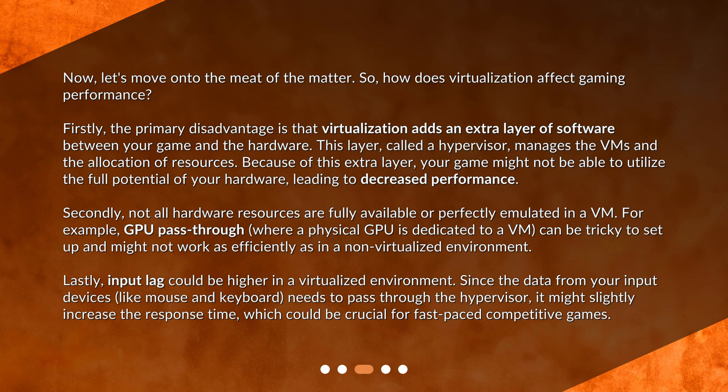Secondly, not all hardware resources are fully available or perfectly emulated in a VM. For example, GPU pass-through, where a physical GPU is dedicated to a VM, can be tricky to set up and might not work as efficiently as in a non-virtualized environment. Lastly, input lag could be higher in a virtualized environment, since the data from your input devices like mouse and keyboard needs to pass through the hypervisor, which might slightly increase the response time — crucial for fast-paced competitive games.